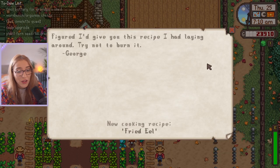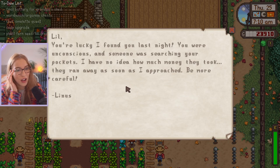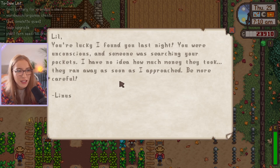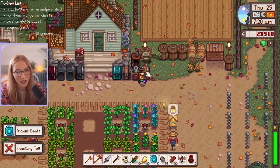We have some mayo. George gave us the fried eel recipe — thank you, George. We passed out last time because we discovered that new area on the farm. We discovered a cute little cave. I wonder if I clear it out fully, what will happen. I think it is just a little cave. Linus found us, so we will have lost some money from that, which kind of sucks. That was all our mail — nothing good unfortunately.